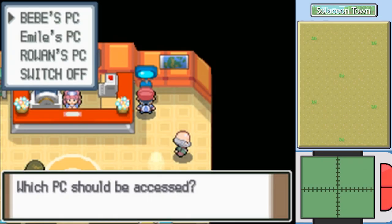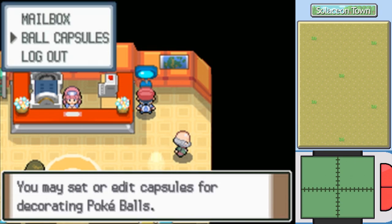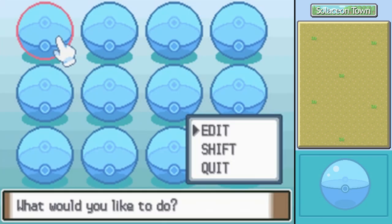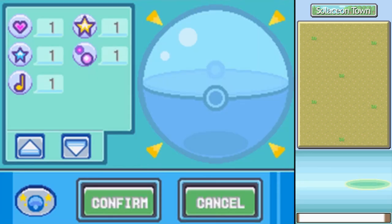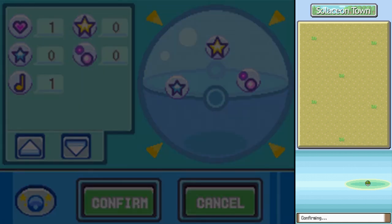So what we want to do is go to our PC. I haven't acknowledged yet that Bebe's PC is no longer called 'Someone's PC' since we met her. Go to Ball Capsules. Now that we have a seal case and some seals, we can edit these slots and make some custom Poké Ball animations. You just drag them over using the touchscreen. Wherever you drag them over onto the capsule relates to where it will appear in the animation. So by putting, let's say, a blue star over here and a gold star up there, we can see the animation.